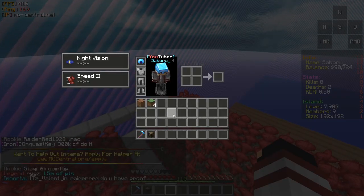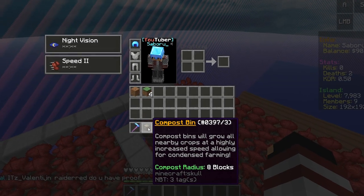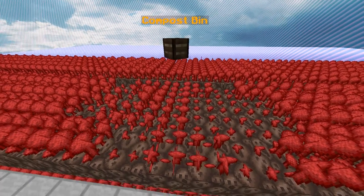So you spent 1.5 mil on a mini dumpster. Now what? Well it says here: 8 blocks. 8 blocks what? The compost bin has a radius of 8 by 8 by 8.